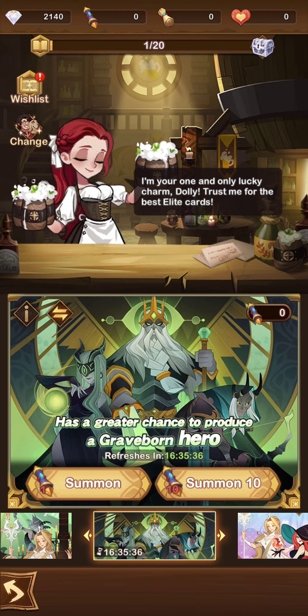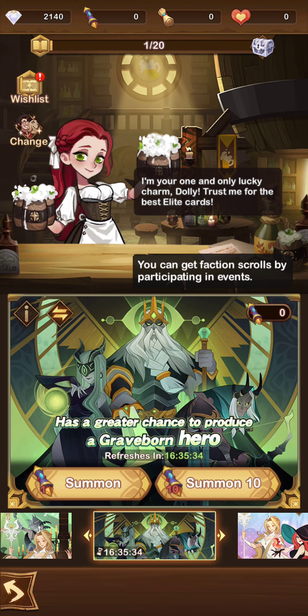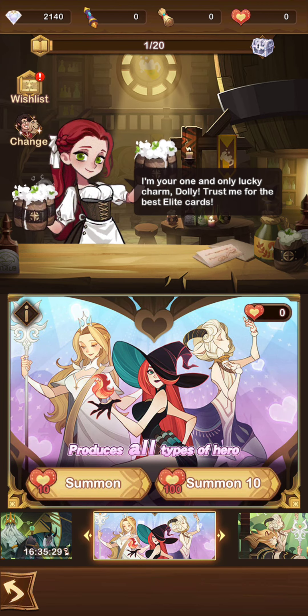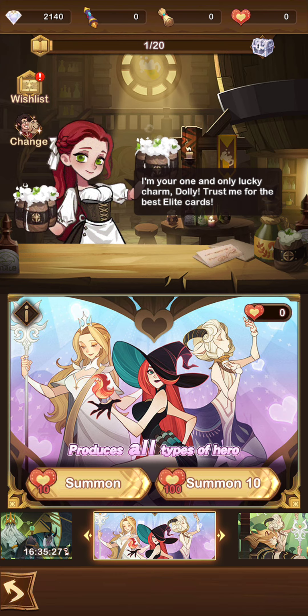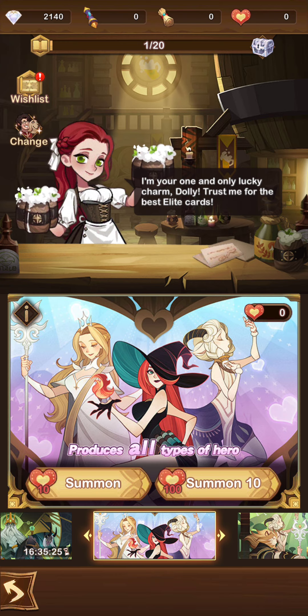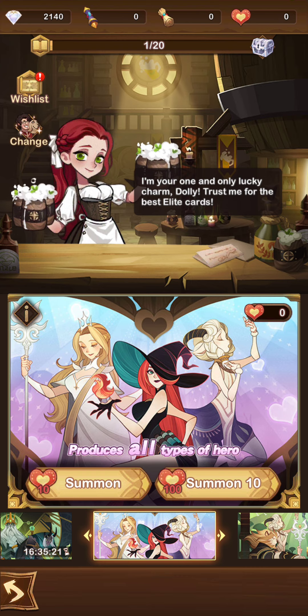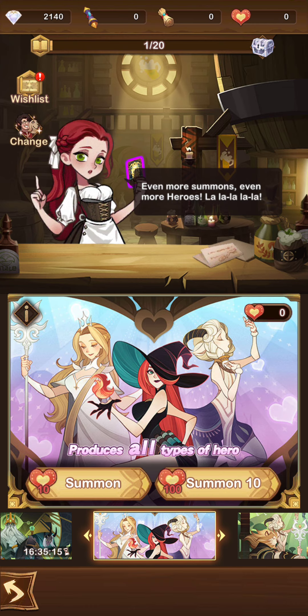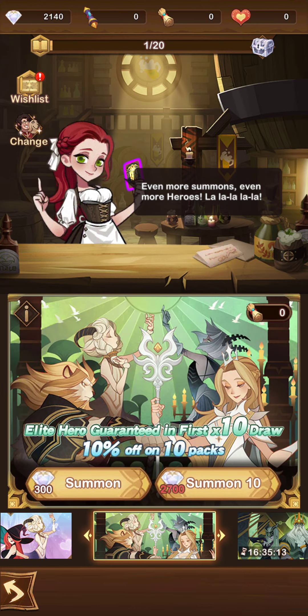These are special scrolls that you can get - or faction scrolls - but you can only get them through certain events. You can also get what we'll call friendship hearts: the more friends you have, I think the max you can get is 30. Another way I recommend is if you can try and get 10 at a time - that way you get better odds.